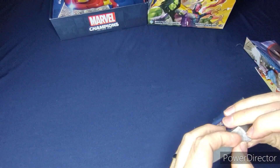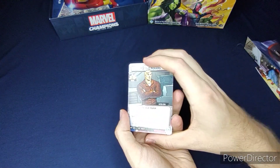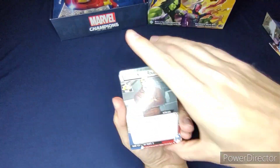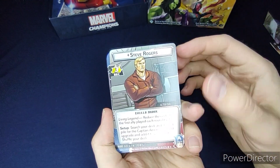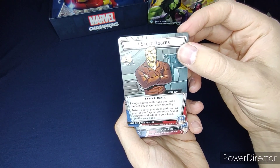Now to the cards. We got our alter ego and hero: Steve Rogers and Captain America. Steve Rogers has a recovery of three, hand size of six, and eleven hit points. His Living Legend ability reduces the resource cost of the first ally played each round by one.